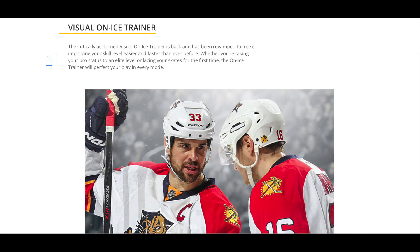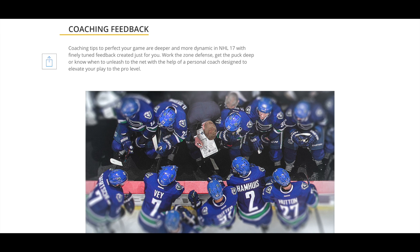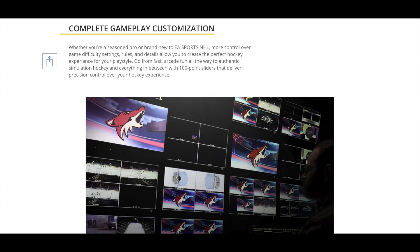The visual on-ice trainer appears to have been revamped. I didn't use it much because it looks clunky on videos, so I'll check it out when the game comes out to see how intuitive it is. Coaching feedback tips are deeper and more dynamic in NHL 17, with finely-tuned feedback created just for you — work the zone defense, get the puck deep, or know when to unleash to the net. This possibly means coaching feedback will actually be an overlay on the screen as you play.